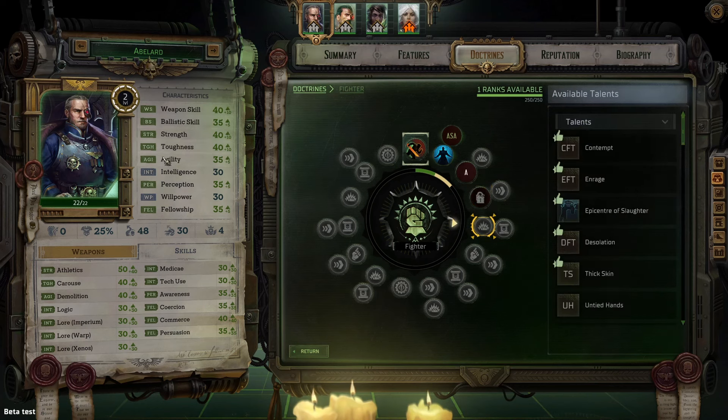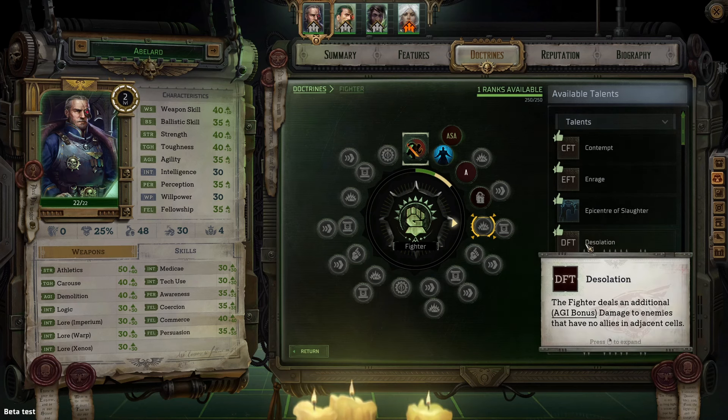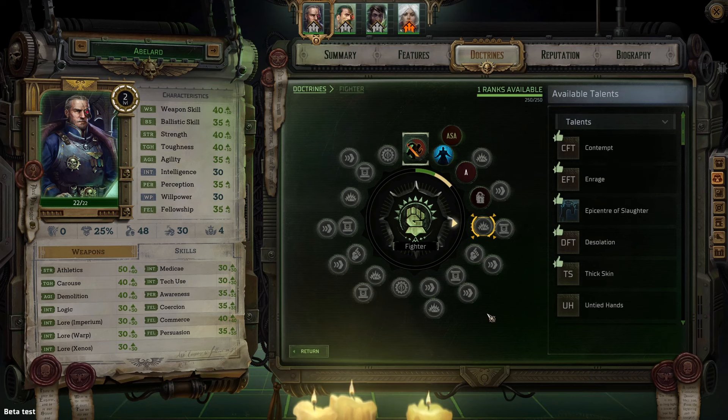But what exactly are each of the things that I just mentioned? Well, if we look at characteristics and skills, I think they're pretty self-explanatory. But if we look at talents, we can see that they are generally passive abilities that improve your character, although there are a few of them that are activated abilities.